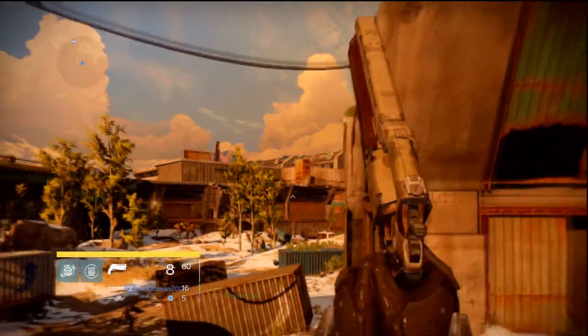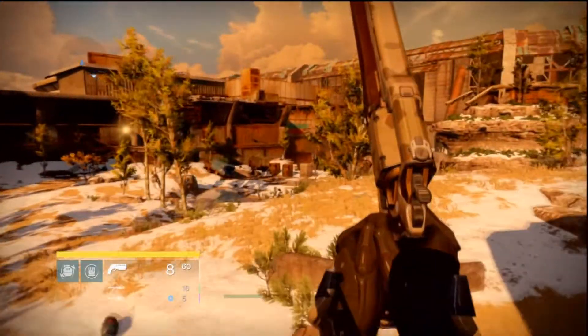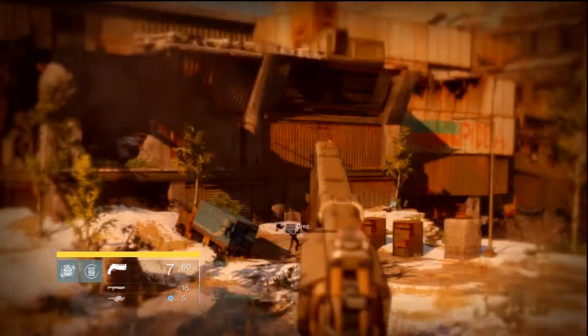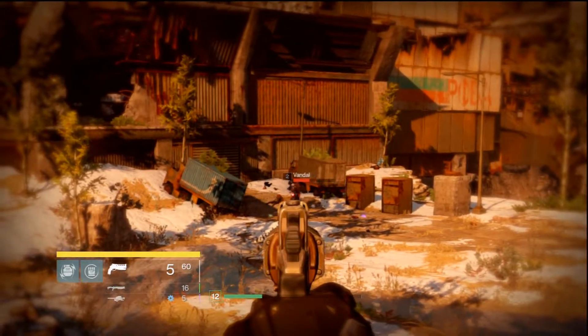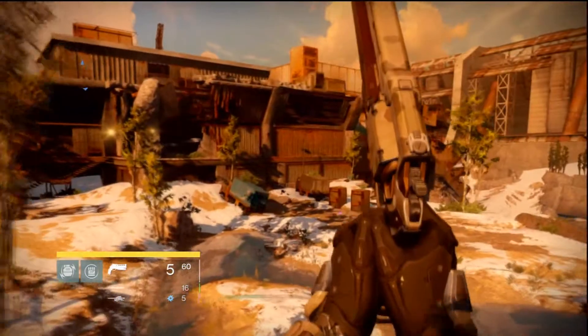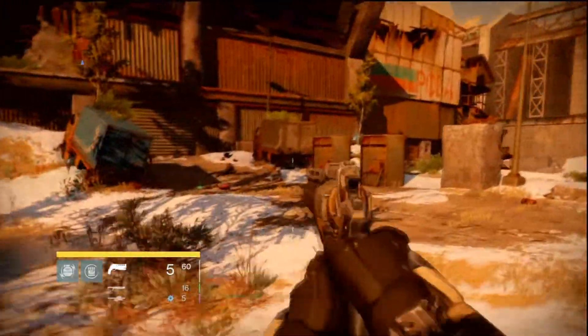You want to take out the enemies where that ship is dropping them off, and take these enemies out right over there. After you take all these enemies out on both sides, go down the middle and take out the ones that come out of that building I ran past a second ago.